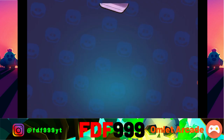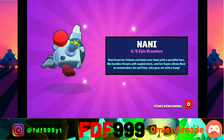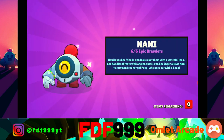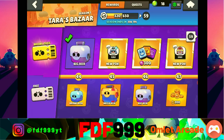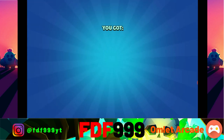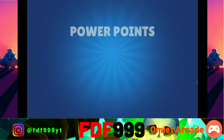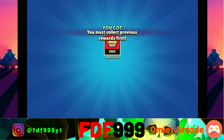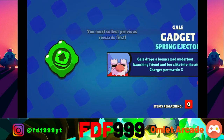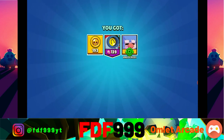Let's start opening these up and see if we can get him. First box here - oh, first box, first box, we get Nanny! Okay, that was unexpected. But now we can see if we can max Nanny out. We're gonna open up everything on the Brawl Pass first, and then we're gonna open up everything on the free pass. Oh, we got Gale's gadget - that's something I really wanted, which is nice.